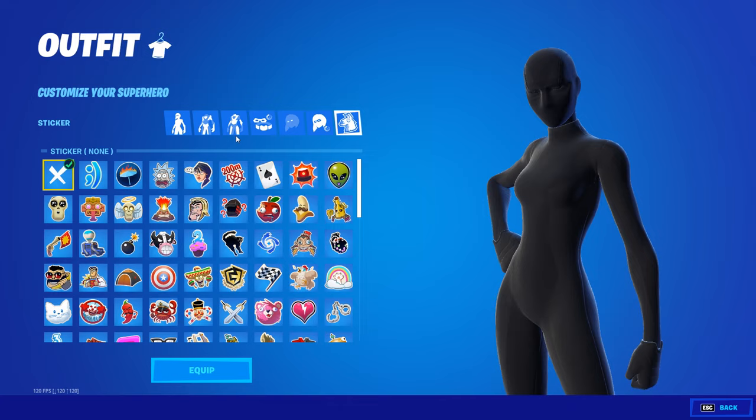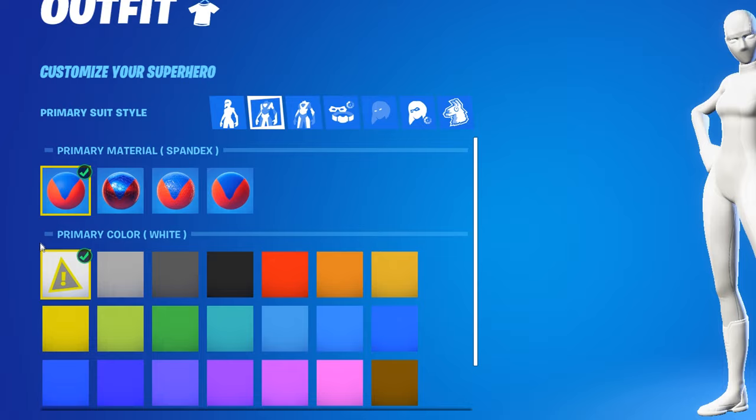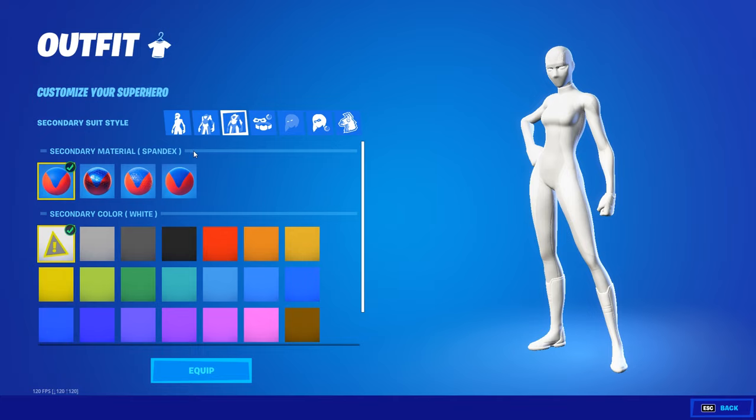Now for the white one, it's pretty similar. Basically, you're going to want to, once again, make sure the suit pattern's on Victorious. Then go to the first thing and make sure that the material is on spandex, and then the color is on white. Then go to the next one, make sure that this is on spandex, however instead of it being on white color, you're going to want to put it to black.